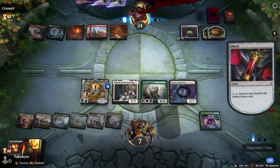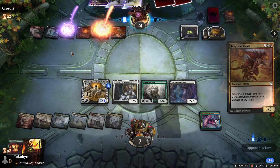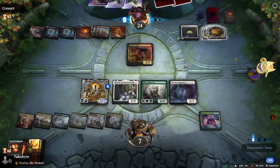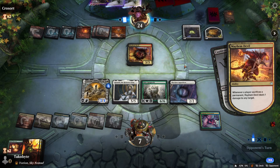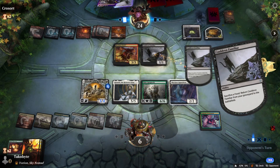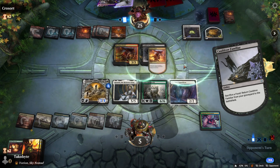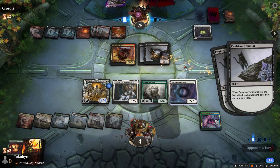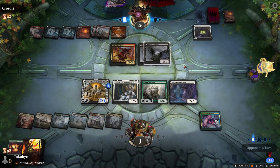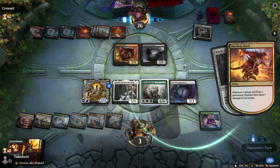Because if I attacked with Elder Gargaroth — okay, so I think I'm dead. The correct line was to attack with Elder Gargaroth, gain three life, and they'd have to trade with Kroxa. Because if they want to kill it they can't just sacrifice Kroxa to the food, so they wouldn't have two food tokens there. Yeah, this is on me — I think we could have won this.